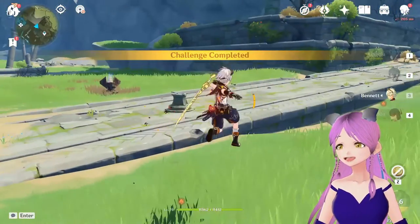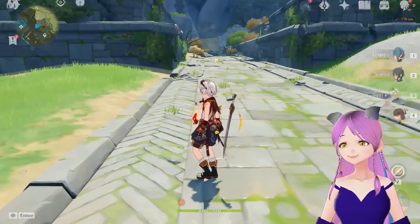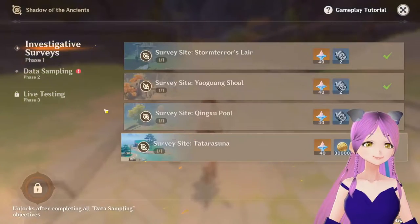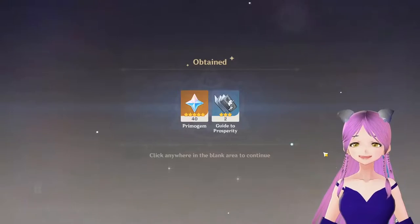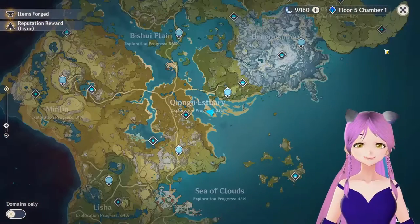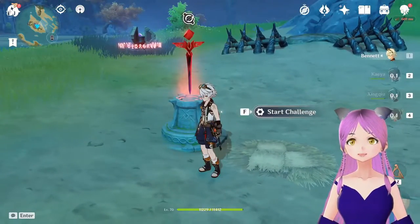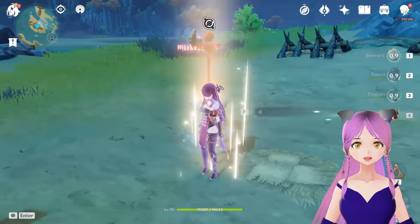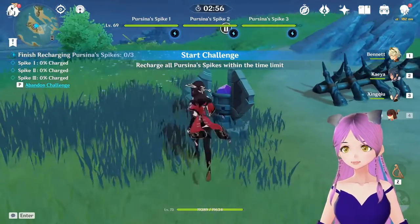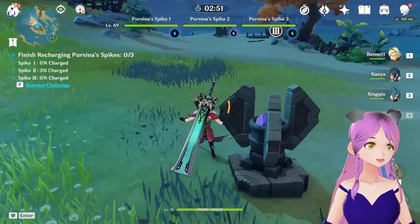40 Primogems! So this first part of Data Sampling is done. Yep, strong Hilichurl lair. I have 3 more points, similar challenge here. Okay, here I am at the second location and there are 3 spikes. Basically, electro charge and switch on, then we have to make it charge 100%. We have to protect the spikes from the Hilichurls.